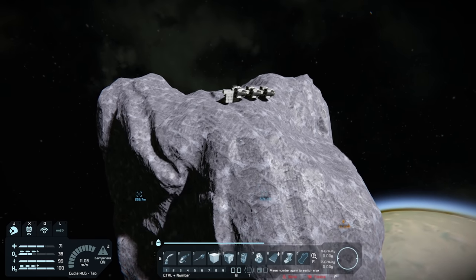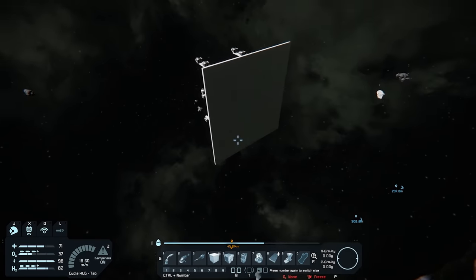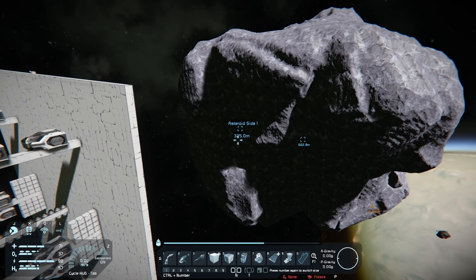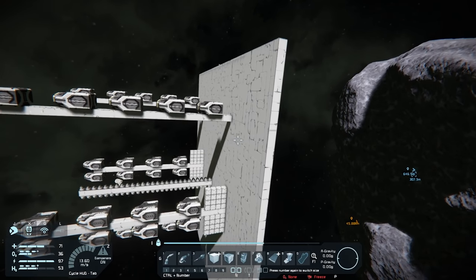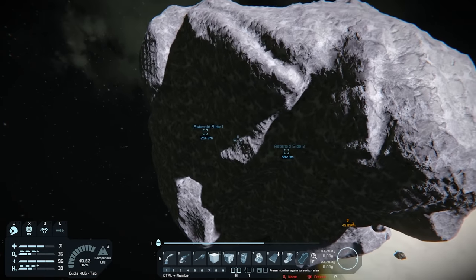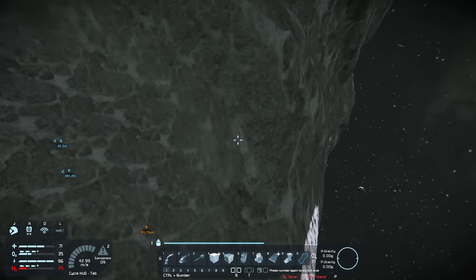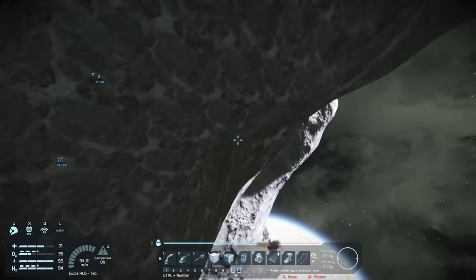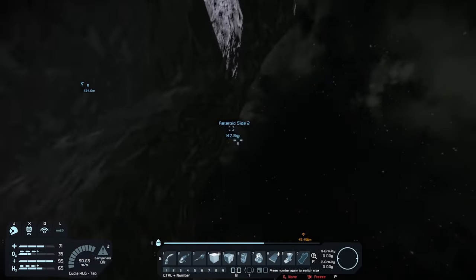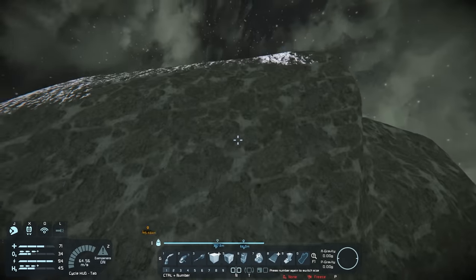Let's try something different. I built this ship right here — a moving-form version that will ram into the asteroid and try to push it. It's got a lot of thrusters, a lot of batteries, and a big pusher block with damage off so it won't deform. We'll know if it moves because I have these asteroid-side markers placed just a little bit off the surface on both sides. If those markers move, we'll know the asteroid has moved.